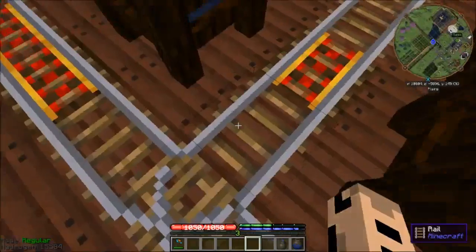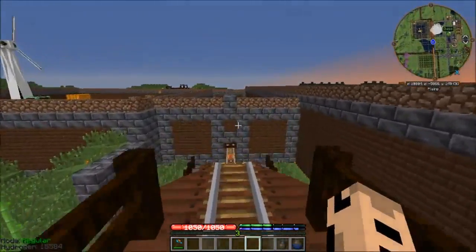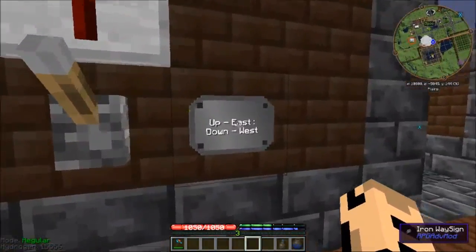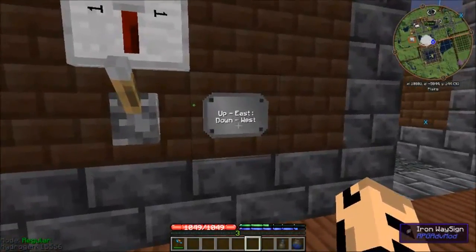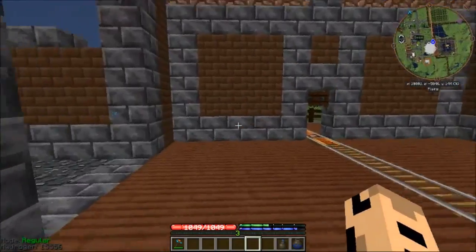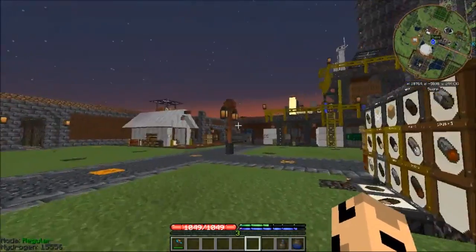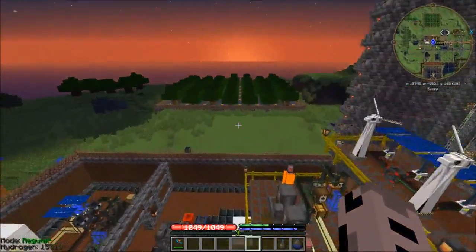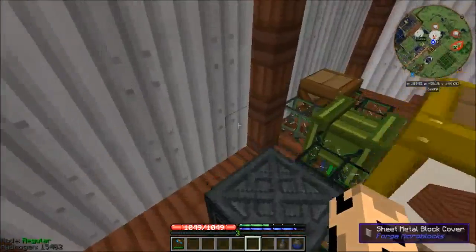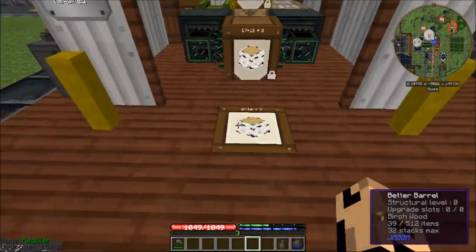We figured out a little bit of Railcraft. I can come up and hit a lever way over here because we have wireless redstone. We do that and it shifts. I moved the entire little treated lumber factory in here — it's all set up, nice and compact, makes things, does stuff.